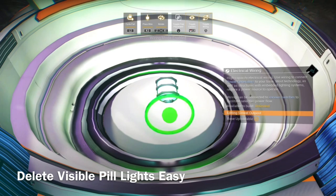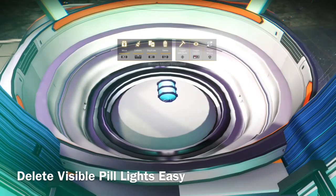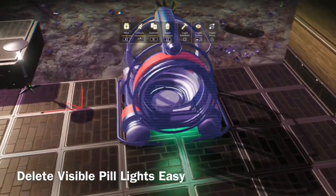Whenever you are done building, you can take off the pill light — just choose it, delete the pill light, and it's gone and it looks great.